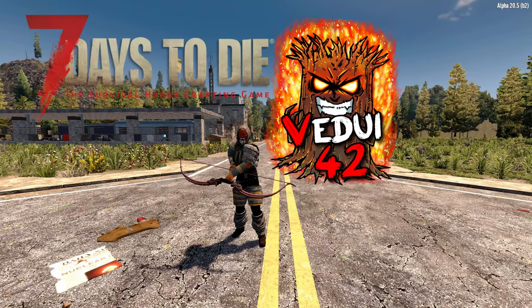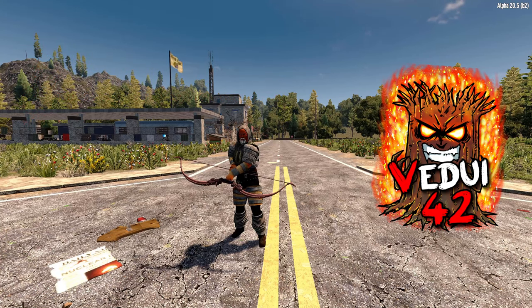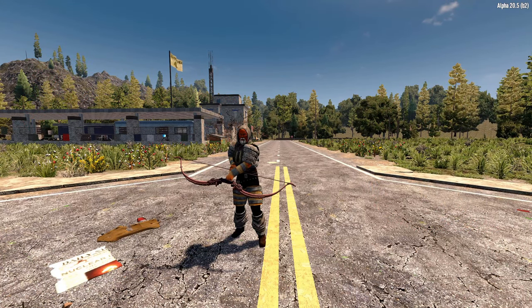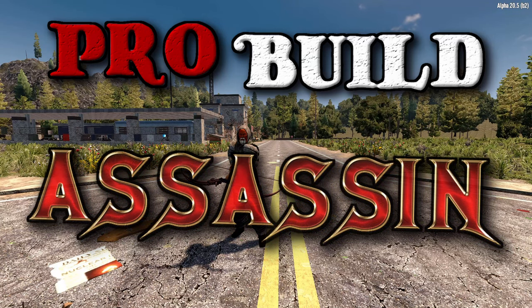Welcome great friends! Last week I got everyone started on a suggested tank build which was really short range and melee focused — a build meant for slow plotting progress but with an ability to soak up some damage and dish it out to zombies nearby. In this pro build series episode we're going to look at something that is pretty much the opposite: the assassin build.